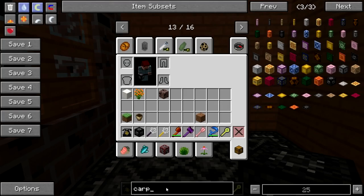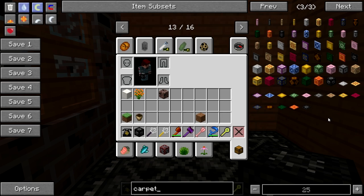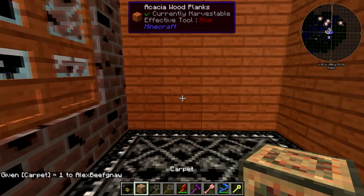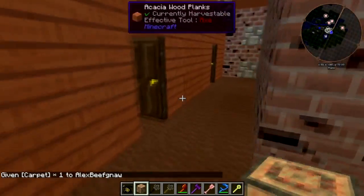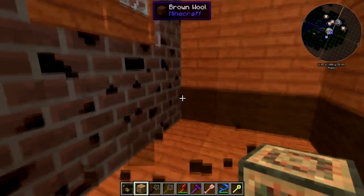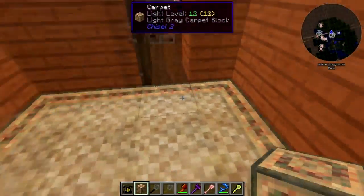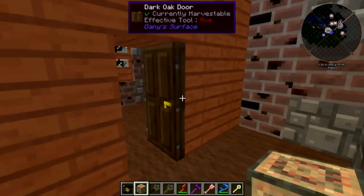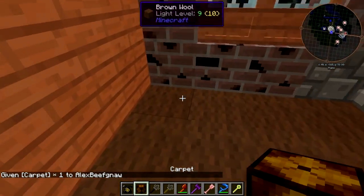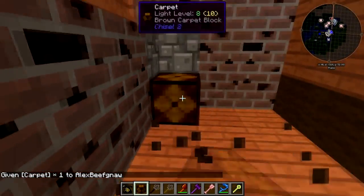Now we need a bed. Let's continue to carpet the other two rooms. Give me the light gray — which has a light gray border on it, I guess. There we go. And room number three, let's make a dark brown — well, there's only one brown, you know what I meant.